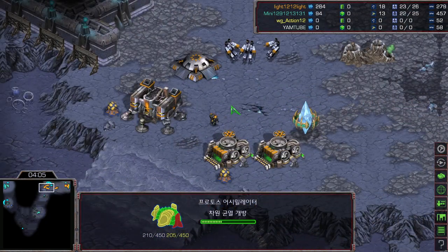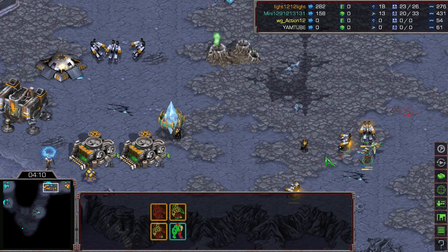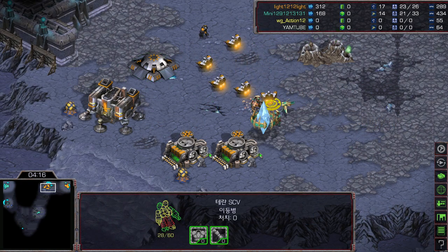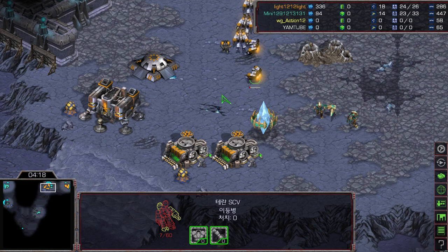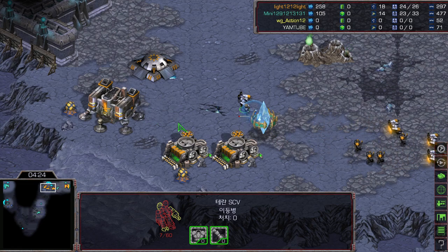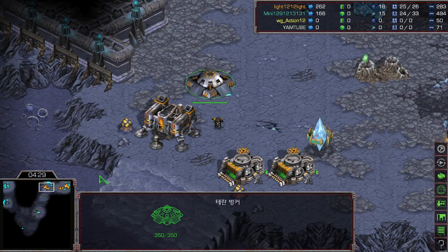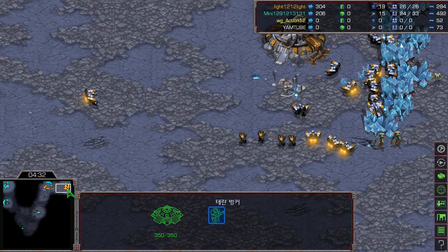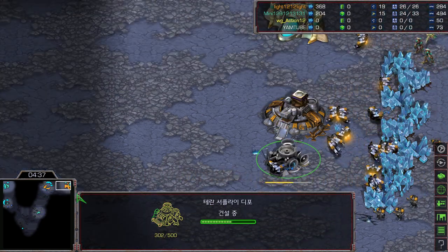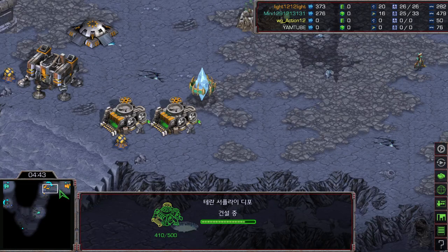Light is struggling defending the zealot but is somehow saving all those SCVs. Additional marines are coming in, and so are more zealots. Light is losing lots of mining time — he might want to put down a depot at the natural to stop the additional zealots. He's building the third depot at the main base, but that depot could have been at the natural to stop all that zealot aggression.